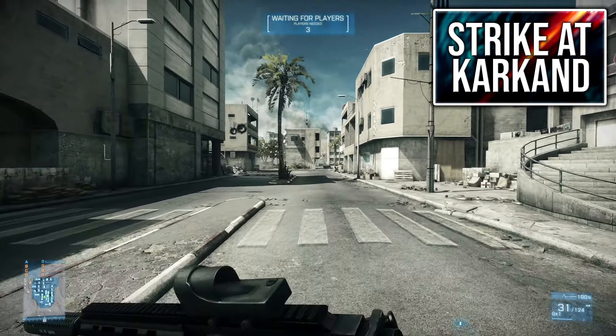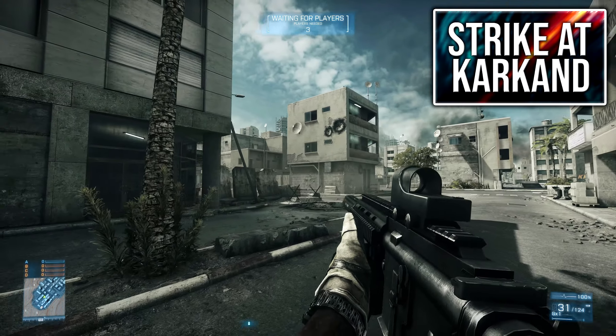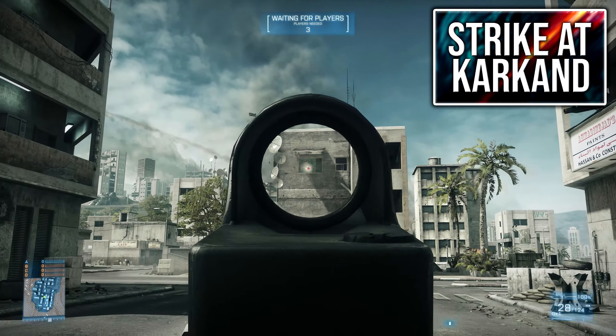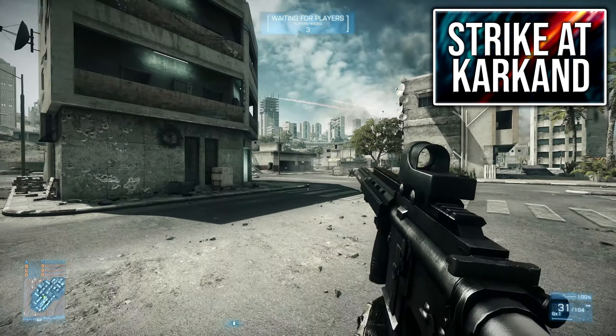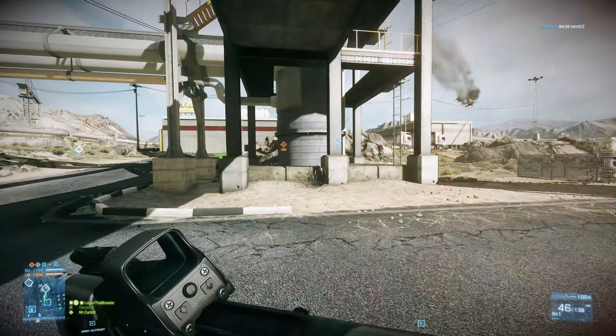Here's a real classic in the Battlefield franchise — Strike at Karkand, featured in Battlefield 3. This map is set in Kuwait City and features both infantry and vehicles. If you're looking for some great urban warfare, this is the map for you. I really hope they bring this map into Battlefield 2042; I'd love to see how it looks in that game engine.